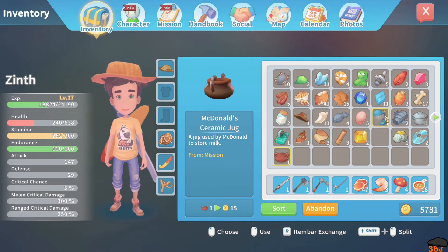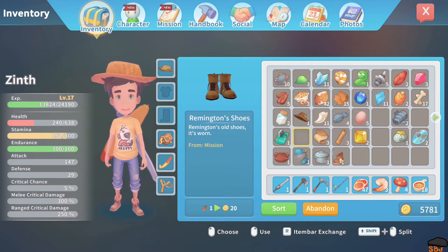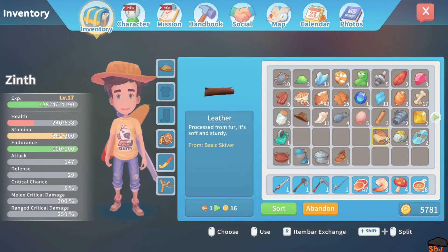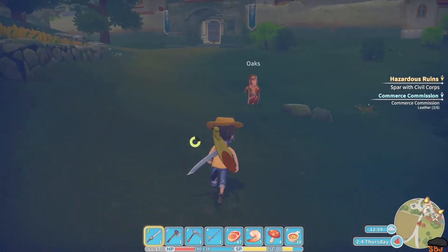Who else do we have items to return? McDonald's jug, Gust's lamp, Martha's pot, Wemmington's boot — and I think that's it. Let's go find Martha — she should be in town.